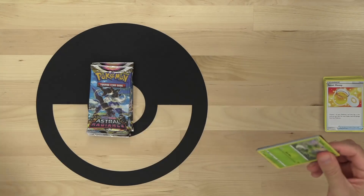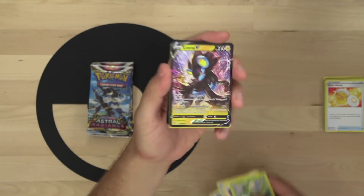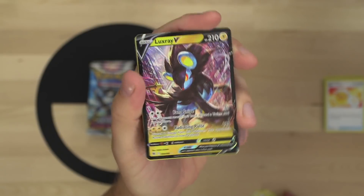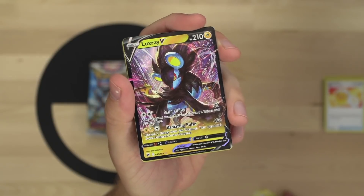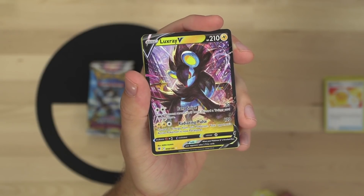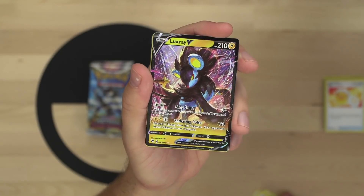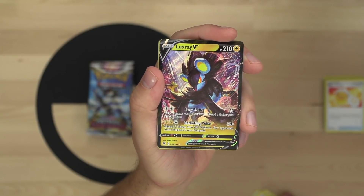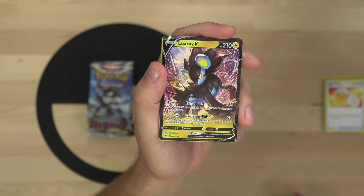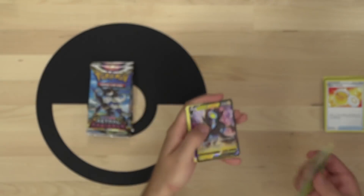There are a lot of playable cards in the set, which is awesome - not just from a collector standpoint. We've got Teddiursa, Mantine, Bisharp, and Luxray V is our first hit! Luxray V has 210 HP. Its Fang Snipe attack for two colorless does 30 damage and makes your opponent reveal their hand and discard a trainer. Radiating Pulse does 120 damage for two lightning and a colorless - you discard two energy and the opponent's active Pokemon is paralyzed.